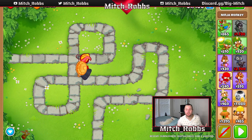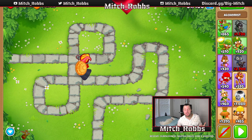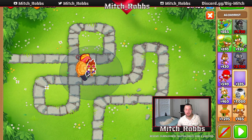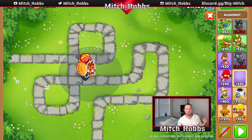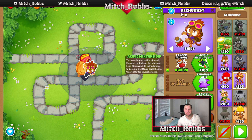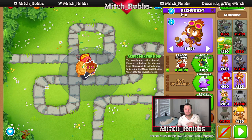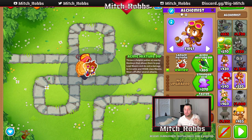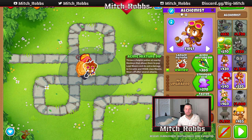Now that we have some money, let's find the alchemist. The alchemist is one of the most important towers in the game — he doesn't do great damage by himself, but his main utility is to buff other towers. We're going to place him right next to the ninja, as far down and left as possible, because he'll throw potions on our ninja to buff it. We'll take the top upgrade path: Larger Potions for bigger splash radius, and Acidic Mixture Dip to do more damage to MOABs and ceramics and allow lead popping. He makes every other tower good — that's what makes him so valuable.